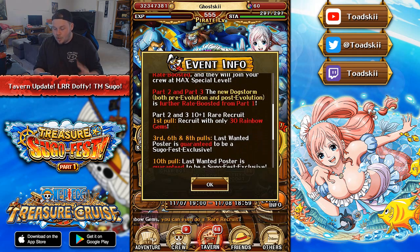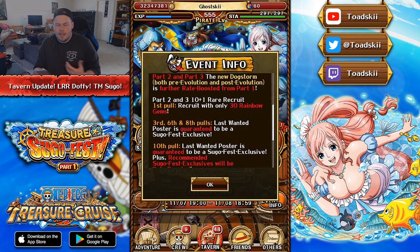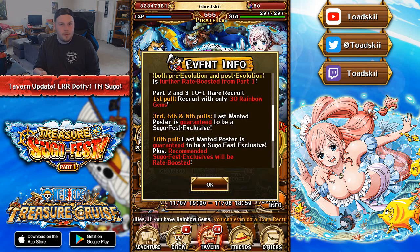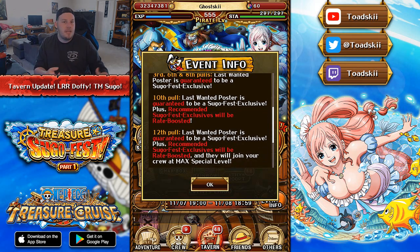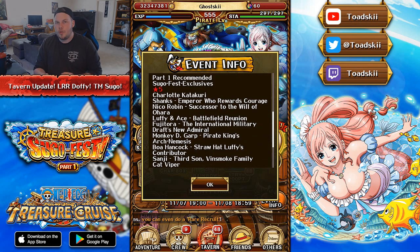Parts 2 and 3 are going to have Dogstorm rate-boosted for his pre- and post-evolution — typically meaning double the chance to get the character. Like Part 1, it's 30 gems for the first multi-pull. The 3rd, 6th, and 8th multi-pull give a guaranteed Sugo Fest exclusive. The 10th multi-pull is rate-boosted Sugo Fest exclusives, and the 12th multi-pull is the same as the 10th but the 11th poster comes at max special level. Depending on which Sugo Fest exclusive characters you have, you may want to pull on different parts.